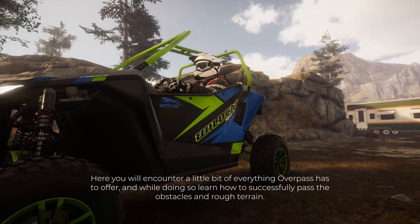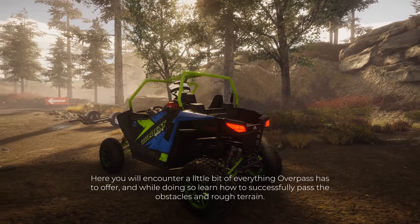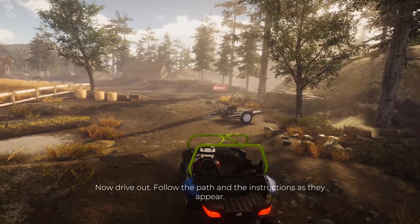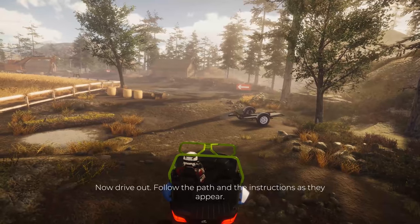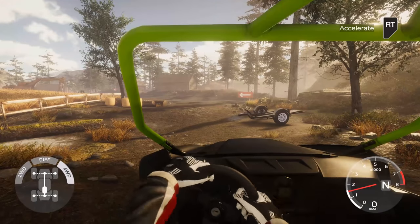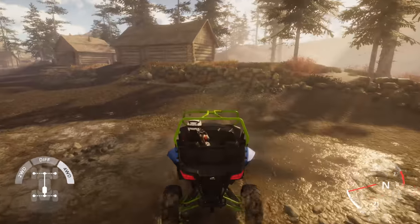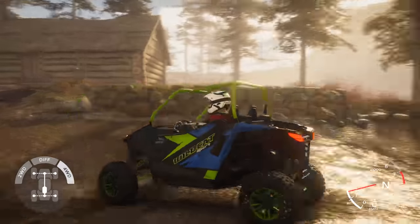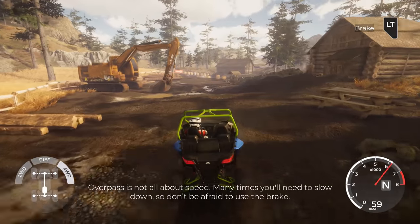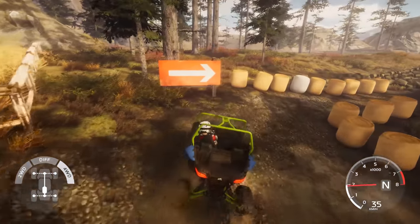Welcome to Overpass. Here you'll encounter a little bit of everything Overpass has to offer, and while doing so, learn how to successfully pass the obstacles and rough terrain. Drive out, follow the path and instructions as they appear. First, familiarize yourself with the basic driving controls — steering. We can use our right stick, click it in, and rotate the camera around to see what you're doing. When you release the right stick, you get back to the default view. Overpass is not all about speed — many times you'll need to slow down, so don't be afraid to use the brake.